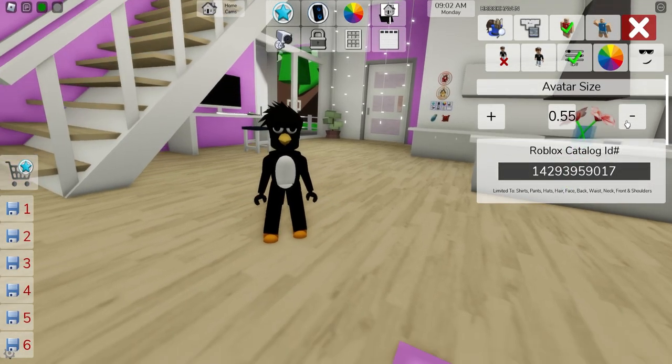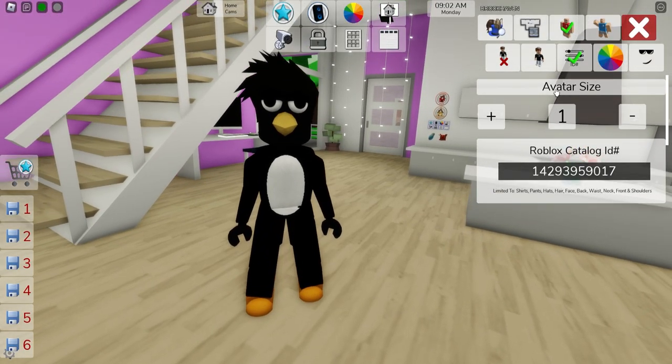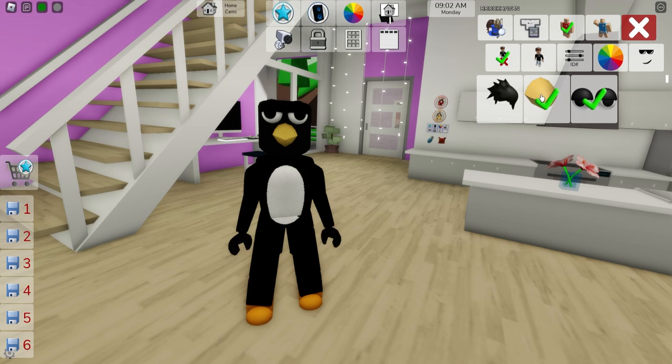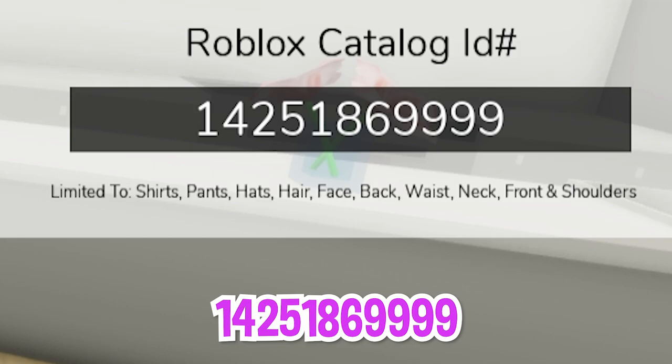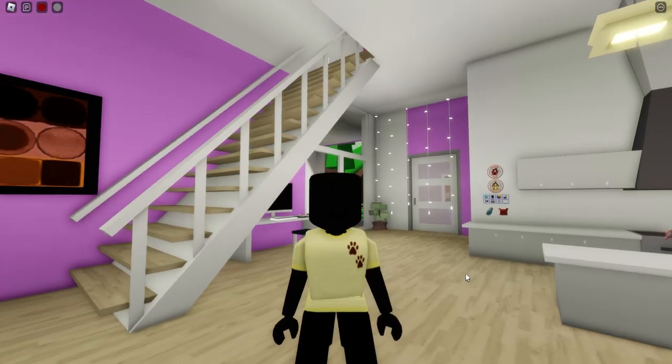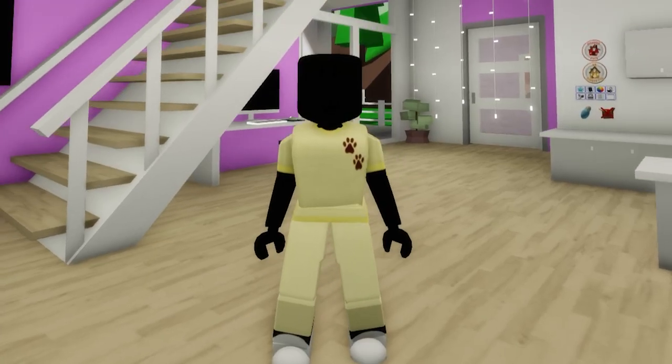Here is our Badtz-Maru ready to join the rest of the Hello Kitty Friends world. You can even reduce the size to 0.5. Now to get another Hello Kitty friend, let's put Badtz-Maru at normal size and deselect all the items. Then open the ID box and introduce code 1425-186-9999 to get this yellow shirt, followed by ID code 630-548-6341 to add these yellow shorts.